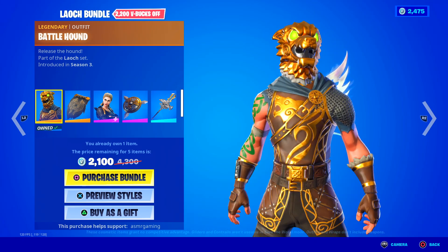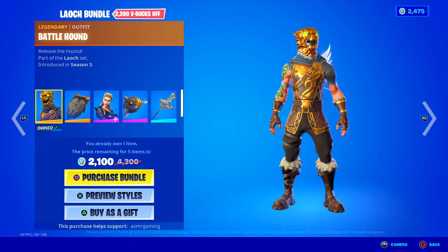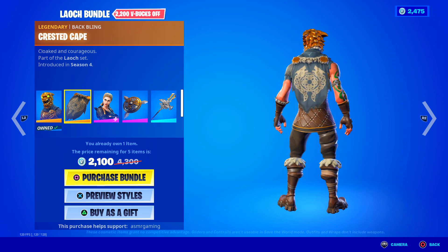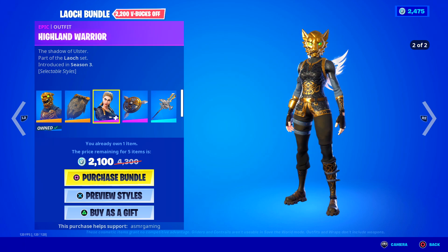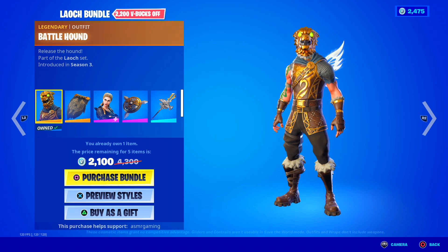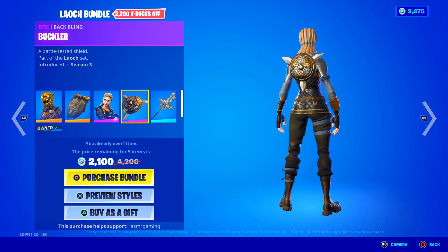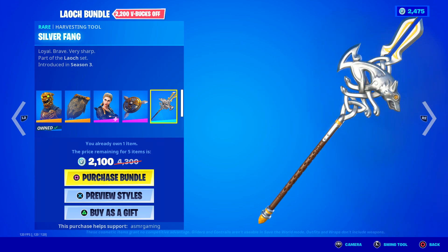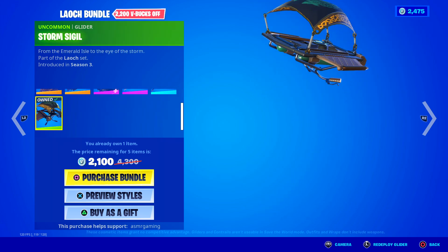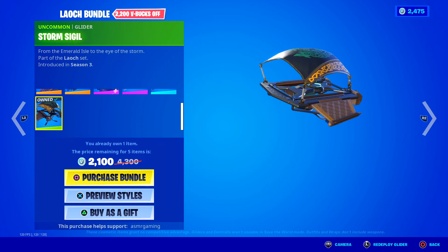Over here we've got the Battle Hound skin back in the Louch Bundle — I think that's how it's pronounced. We've got the Crested Cape back bling, 'Cloaked and Courageous' — looks really nice. The Highland Warrior skin, 'The Shadow of Ulster' — she's got a second style. He does not have a second style, which is interesting. Over here we've got the Buckler — a battle-tested shield back bling, looks cool. Here we have the Silver Fang Harvesting Tool — 'Loyal, brave, very sharp.' And the Storm Sigil Glider — 'From the Emerald Isle to the Eye of the Storm.' Pretty cool.